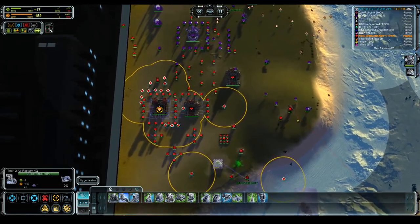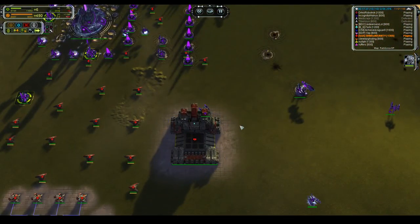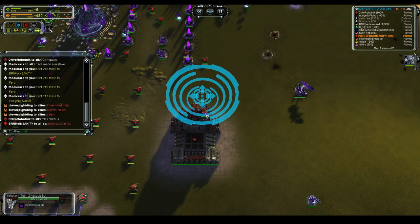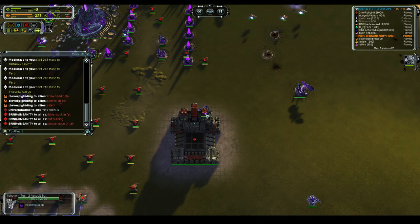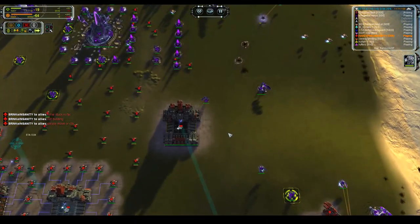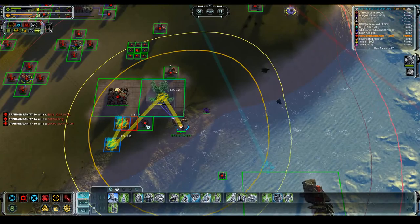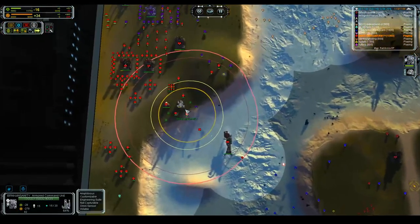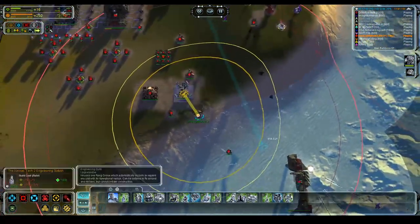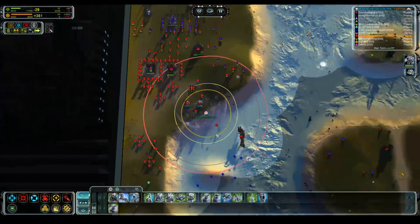My biggest problem right now is not having enough build power — very annoying. You need to be on repeat. You're not building anything, probably because of this factory blocking things up. There is a lot — I repeat, a lot — of hover coming, so I need to get this stuff online. Actually I've already got a few Triads so this might work. We're going to finish that and go T1 point defense: T1, T1, T1, T1, T1.